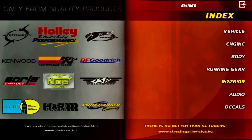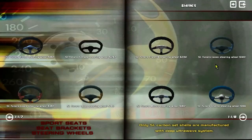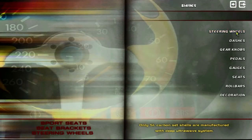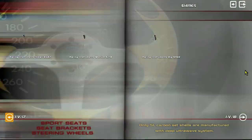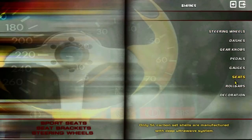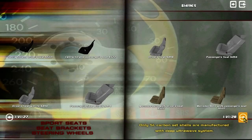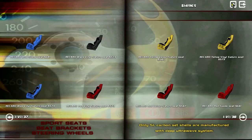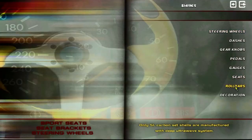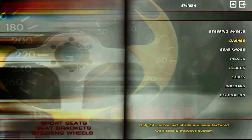For modifications, this game is very good. Interior will depend on the mod but there are a ton of steering wheels to install, dashes, gear knobs and pedals — a lot of parts. Gauges might fit some cars but not others. Seats — there are a ton: standard seats, Sparco-style, Recaro-style, race seats — whatever you want. Roll bars are the same as always, and decorations are interesting — I haven't tested them out yet, but let's just buy one and see what it does.